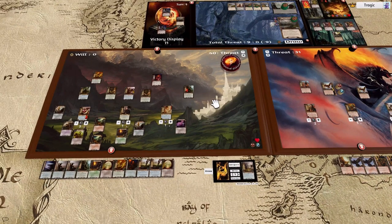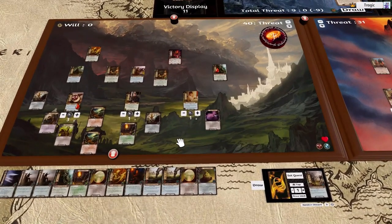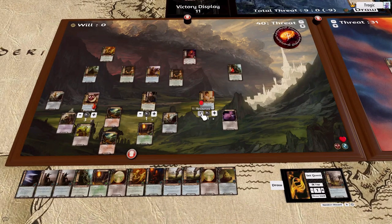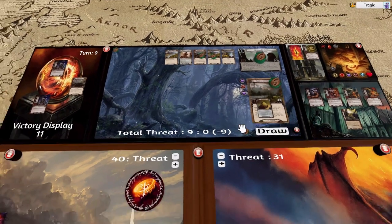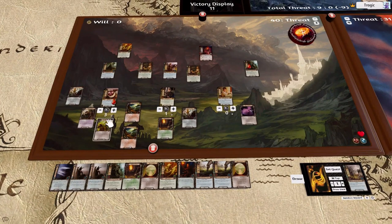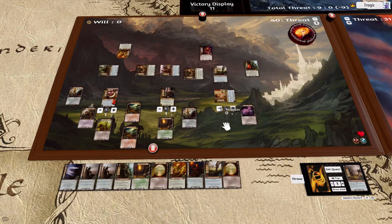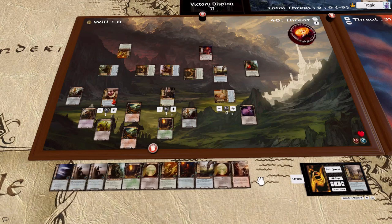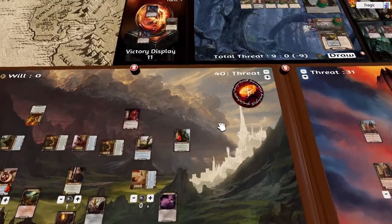We're at 40 threat — this is unbelievable, where are all our things? Let's play one resource, put this guy up here. Spend one or two resources and place this one here. Quest, quest, quest, quest, quest — tap this, draw a card. Nice.